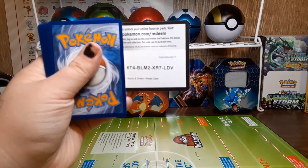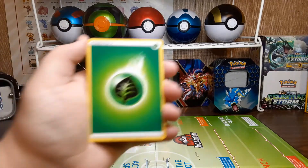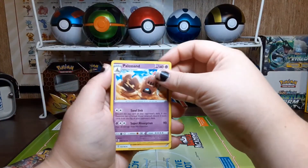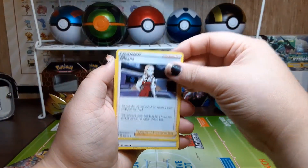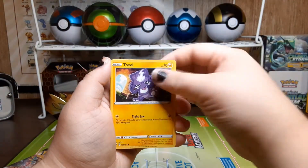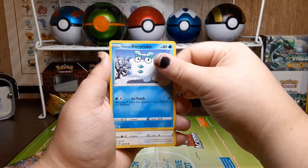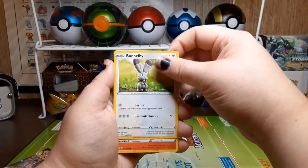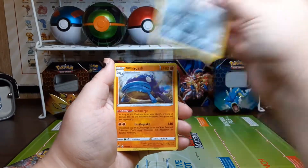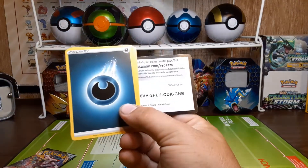Here's our code card. We have a grass energy, Palisand, Oleana, Twin Energy, Toxel, Applin, Galarian Darumaka, Bunnelby, Vulpix. Reverse hollow: Amazenta. And the rare is a Whizcash. Here's that next code card.